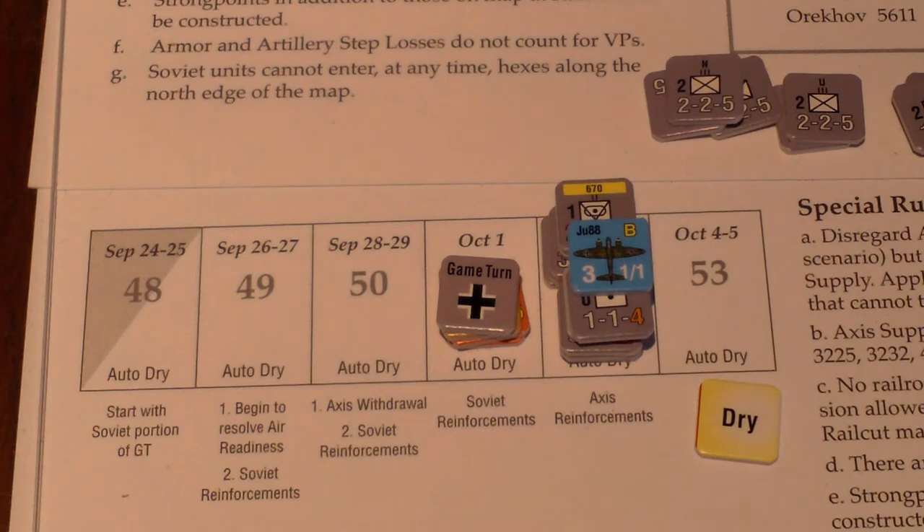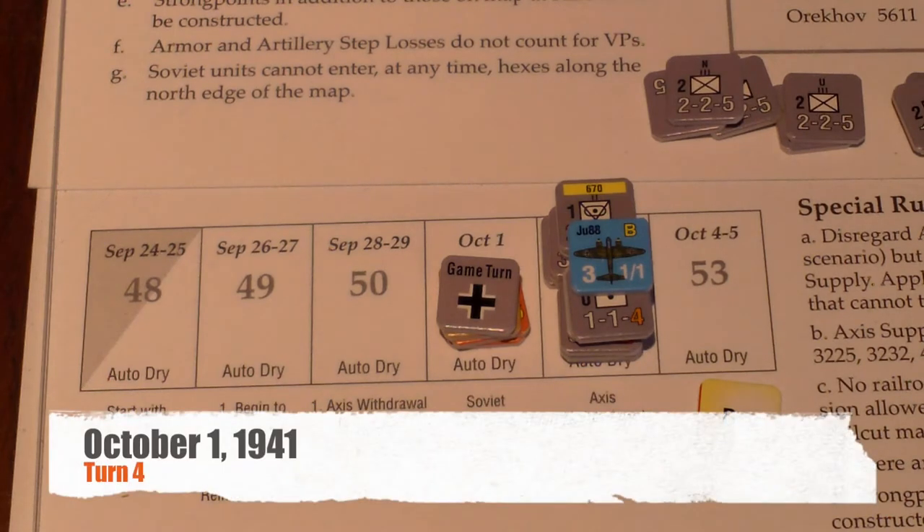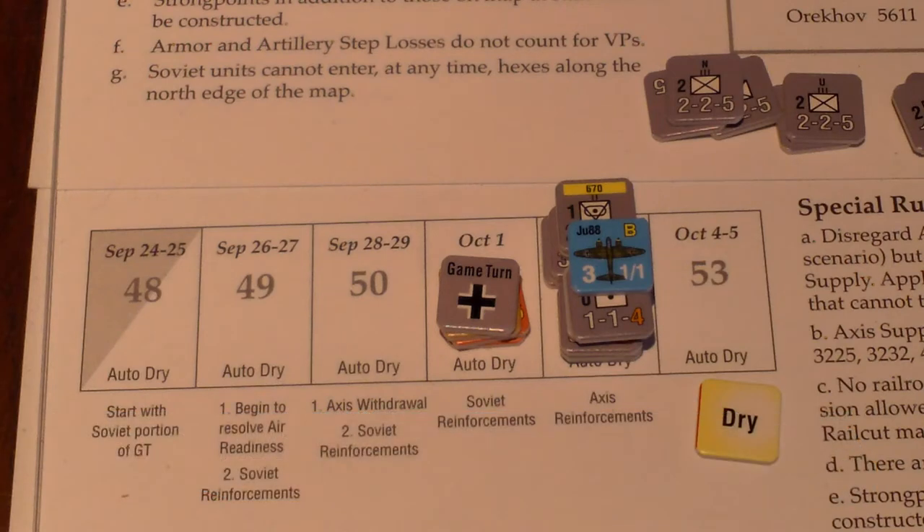Hello and welcome to the Counterattack Playthrough Series. We're playing Barbarossa Kiev to Rostov, 1941. The scenario is Battle on the Sea of Azov. It is October 1st, which would be turn 4 of the scenario, so we're just past the halfway point.